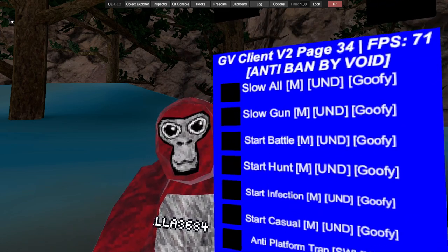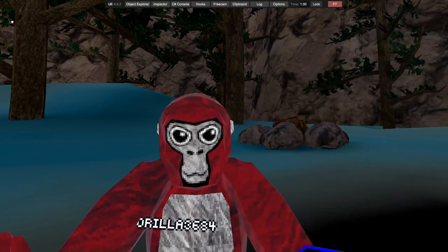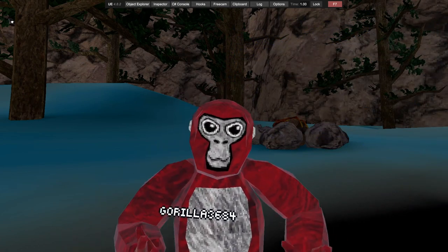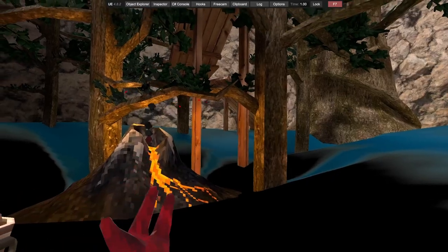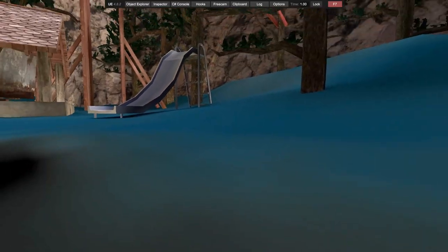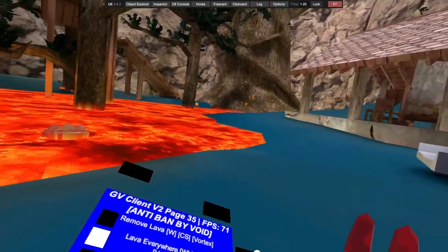We've got slow all, slow gun, start battle, start on, start infections, start casual, and anti-platform traps — so if anyone tries to trap you in platforms, you won't be trapped. There are lava mods: lava everywhere, and wherever you go the lava will follow you up.